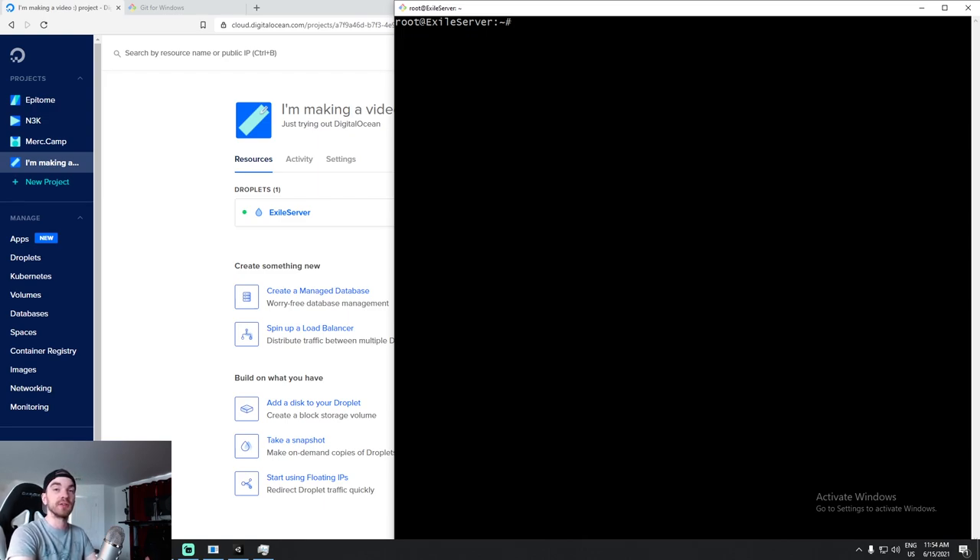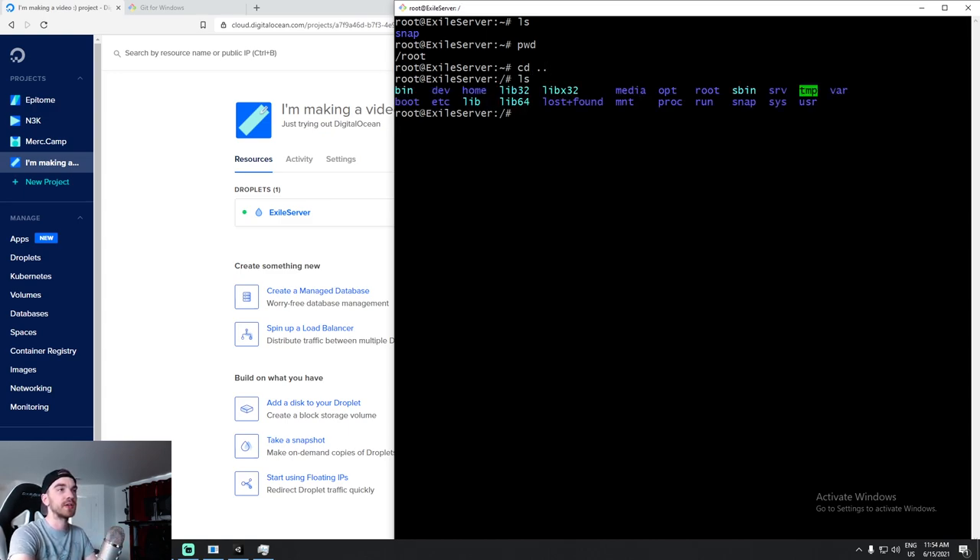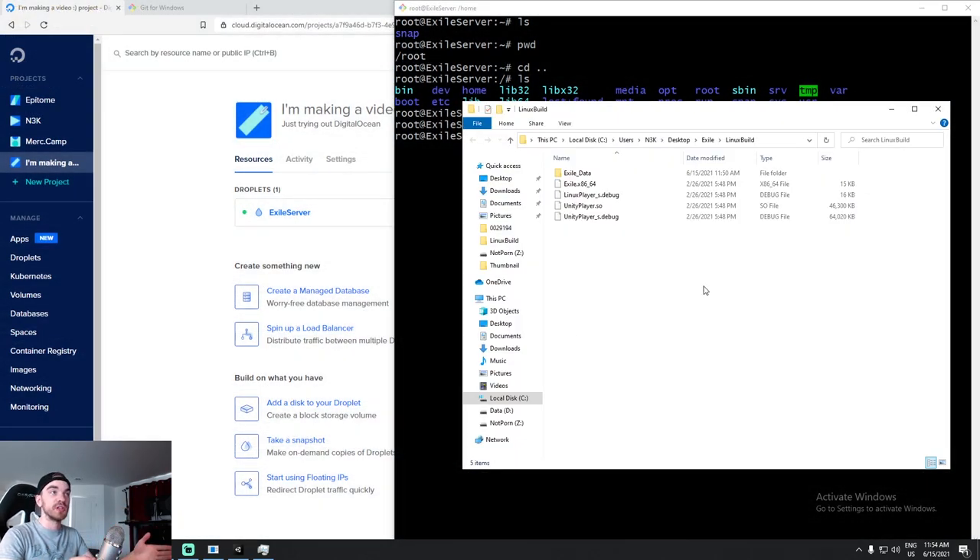I'll say `cd ..` to navigate to the folder before me, then `ls` once more. Here we are in the main Linux OS. Let's do `cd home` to go inside the home folder. That's where we're going to put our stuff — under the home folder directly. Our build is on our Windows machine and we want to put it on our Linux machine.